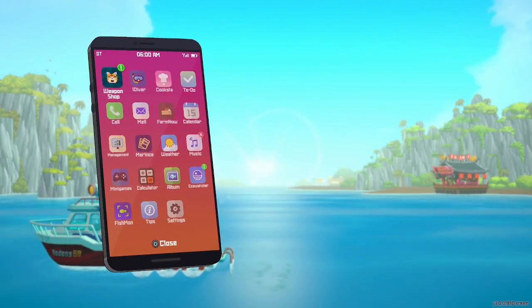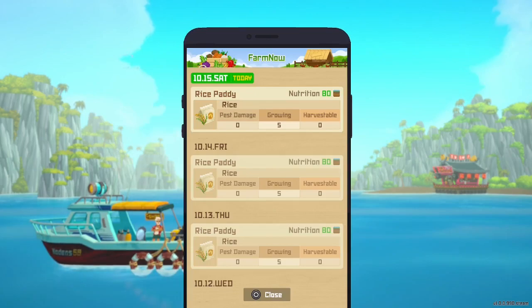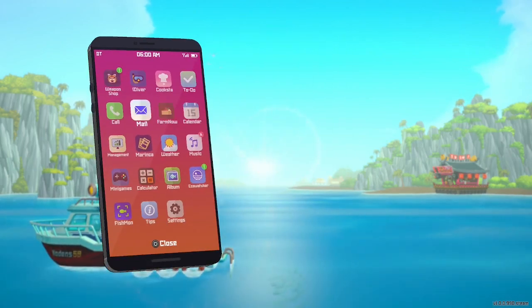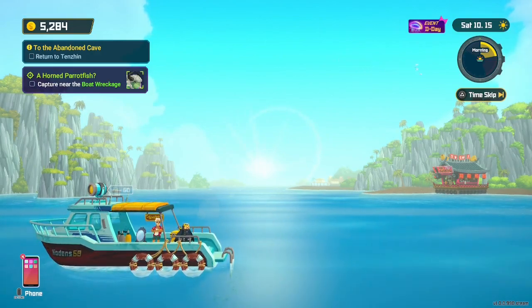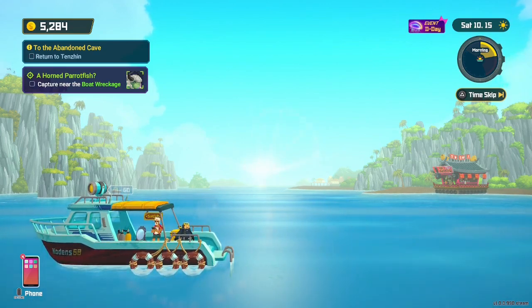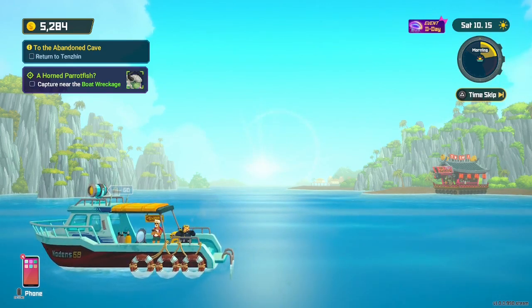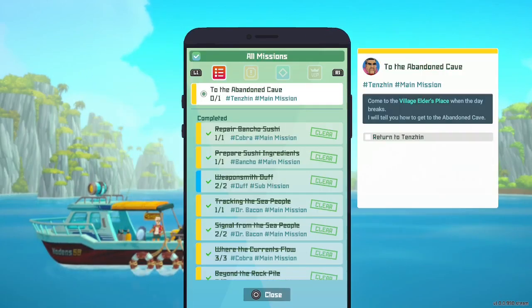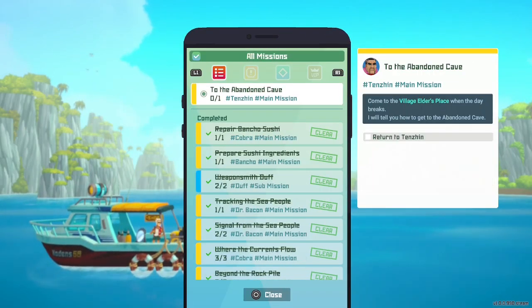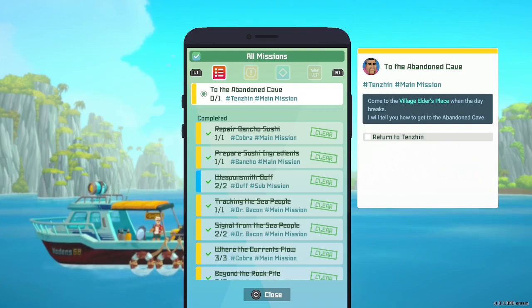The farm looks good. We have a new weekly mission — we are hunting special creatures per week. For this week we have a horned parrotfish captured near the boat wreckage. We don't have any other side missions, so I think we can start the abandoned cave.